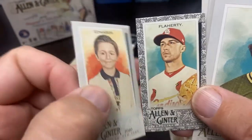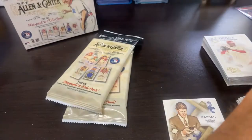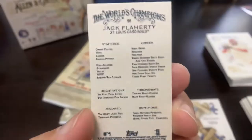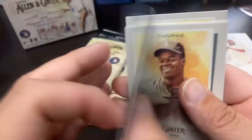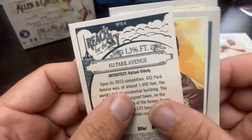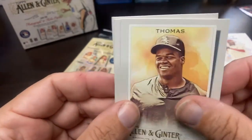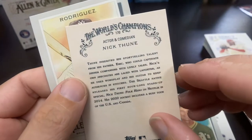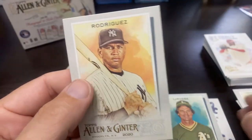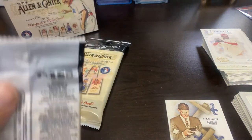Then we got Julian Edwards from Bird Box — did not see Bird Box. And the first black border mini: Jack Flaherty. Tony La Russa. There's a Reach for the Sky insert — looks like it's about the tallest buildings. There's the Big Hurt, Frank Thomas. Nick Thune — no idea. And A-Rod. A-Rod is more popular now for dating J-Lo than for being a baseball player, and he recently tried to purchase the Mets and it doesn't look like that's going to happen.